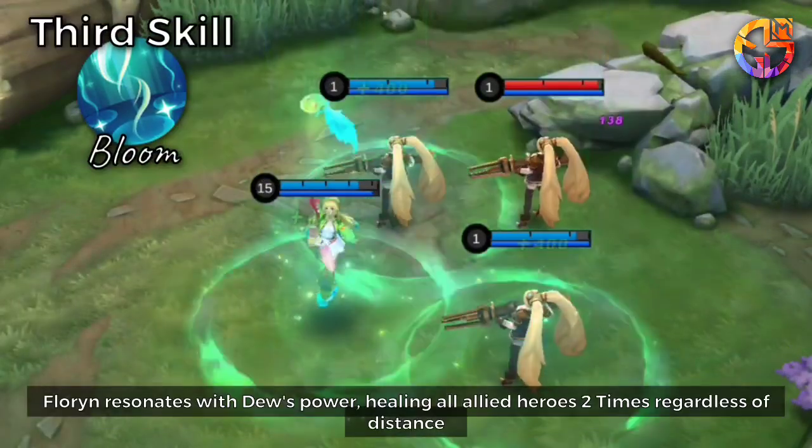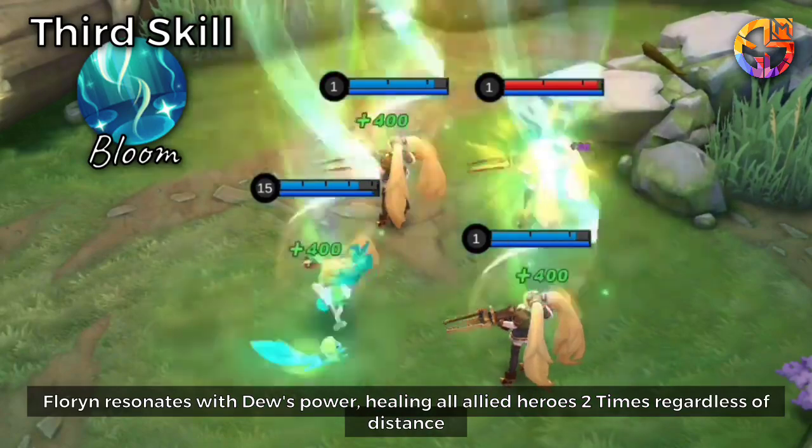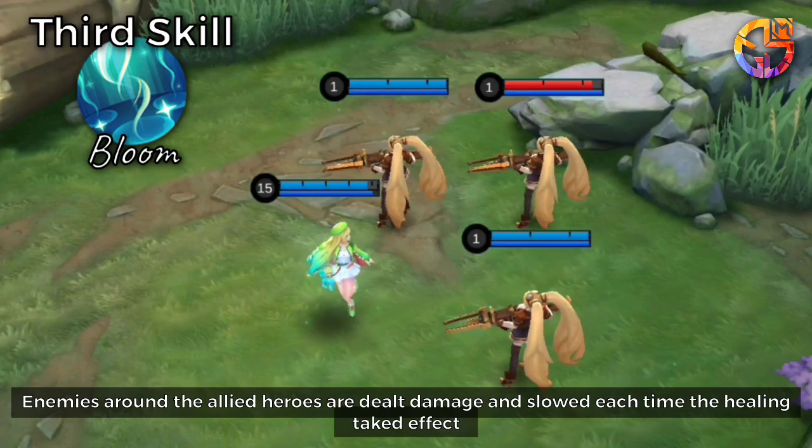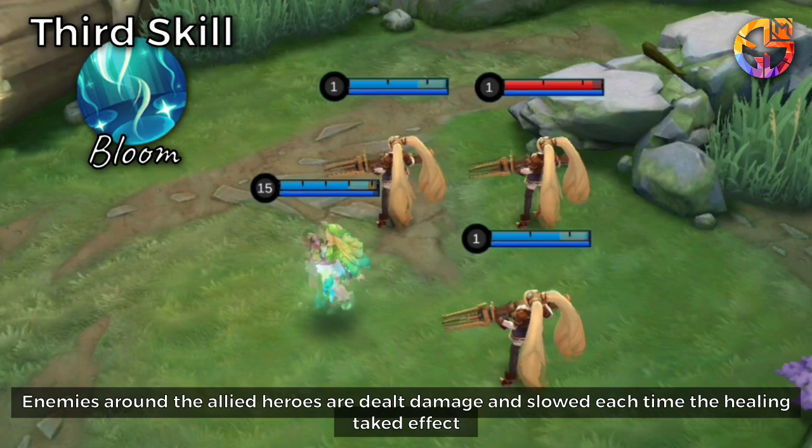Third Skill: Florin resonates with Dew's power, healing all allied heroes multiple times regardless of distance. Enemies around the allied heroes are dealt damage and slowed each time the healing takes effect.